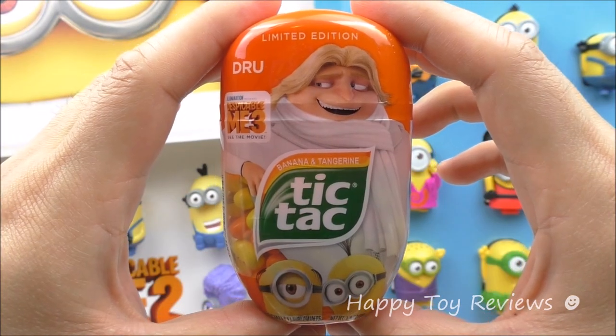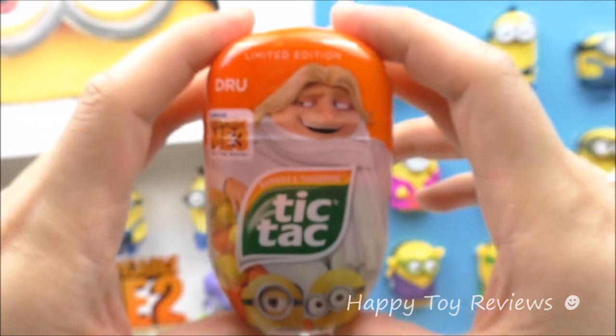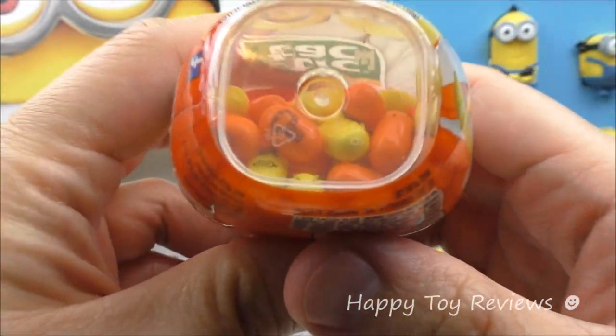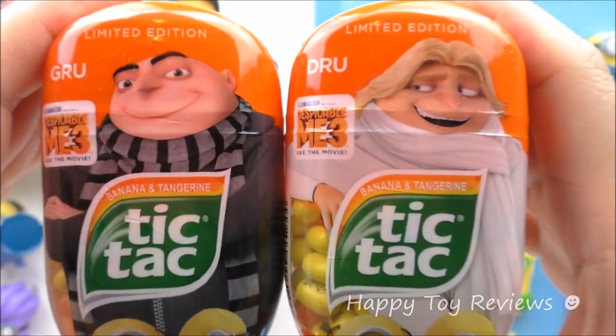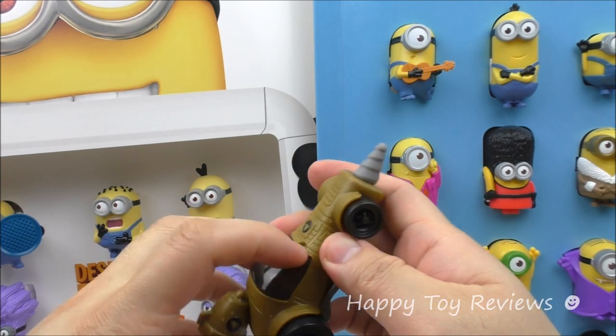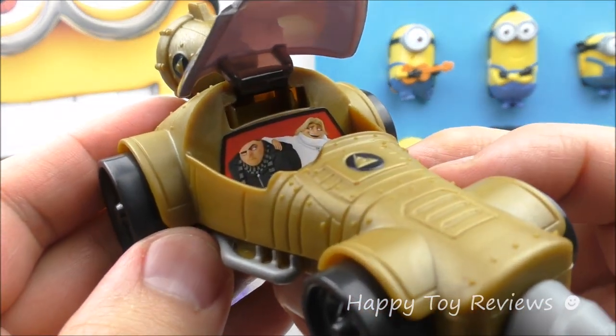Tic Tac number 4 is Drew, so that's Gru's twin brother. And here they are again — Mel and Tim. So here are both Gru and Drew. Don't they look alike? Here's a Despicable Me 3 Happy Meal toy called Despicable Duo — let's open this up and see who we've got inside. So here they are.